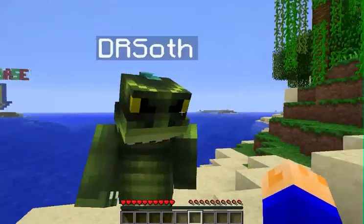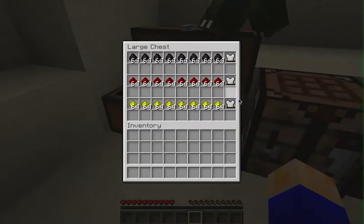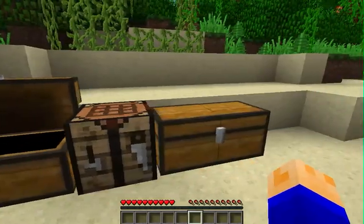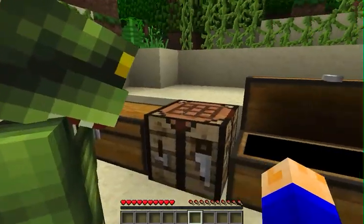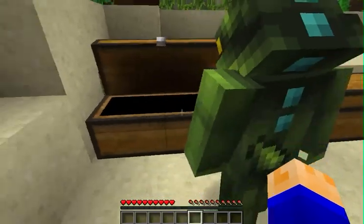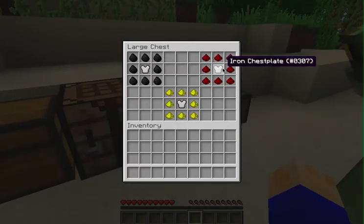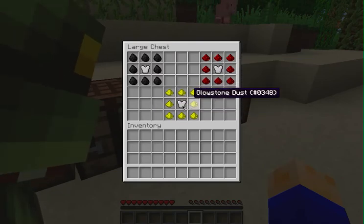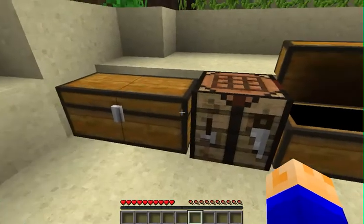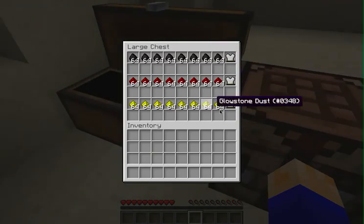Basically what this plugin allows you to do is you put on an iron chestplate, which you craft like this with one of these, and it'll give you one of three types of jetpacks. If you surround it with coal, it'll give you a coal jetpack. Surround it with redstone, it will give you a redstone jetpack. And if you surround it with glowstone, it will give you a glowstone jetpack. So as you can see here, these are all the different types of jetpacks.